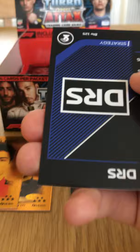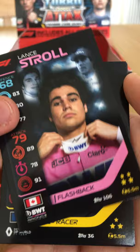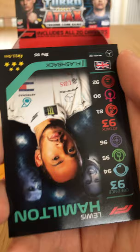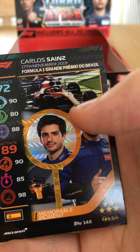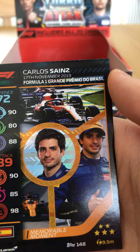One pack always has to be so hard to open — there we go, finally. Into the next one: another guide on how to play, DRS card, Lance Stroll Flashback — cool card, Esteban Ocon base, and Lewis Hamilton Flashback.